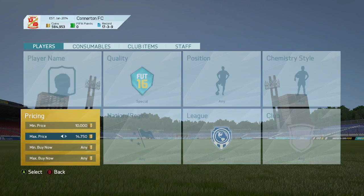Minimum price 10k, max price 20k, minimum buy now 30k — and that's just going to fill it out mainly with in-forms, pretty much all of them, because we are on special.